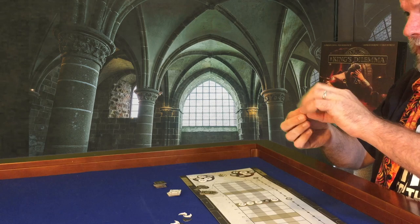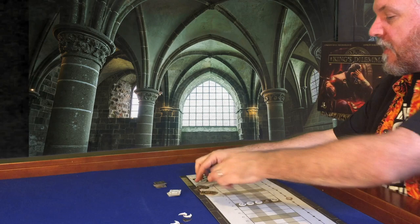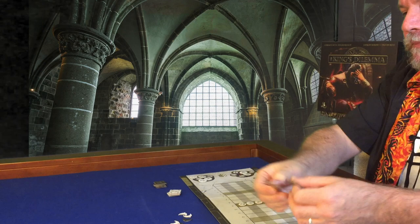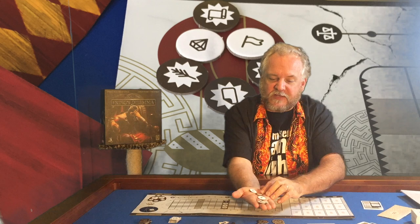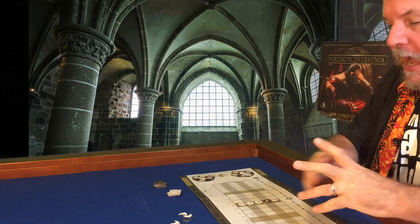There is a scale token, which moves up and down the scale track next to the resource market as things occur. There are two tokens for the leader and the moderator, which will change hands frequently over the course of the game. Then there are the consequence tokens, which come in the same flavors as the resources, plus positive and negative sticker tokens. The consequence tokens are used as a visual reminder to players of what the outcome of a vote will be — tokens let people know at a glance what's going to happen if we vote yes or no to any particular situation.